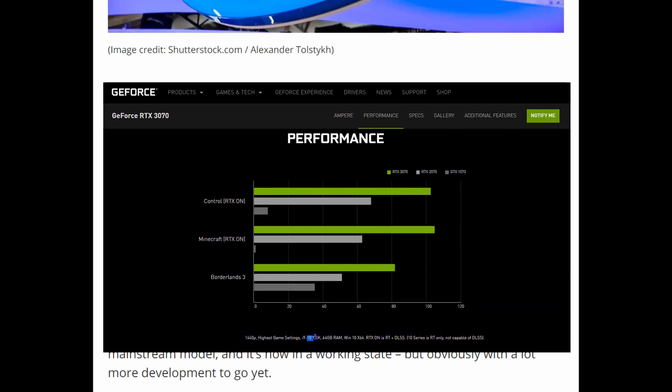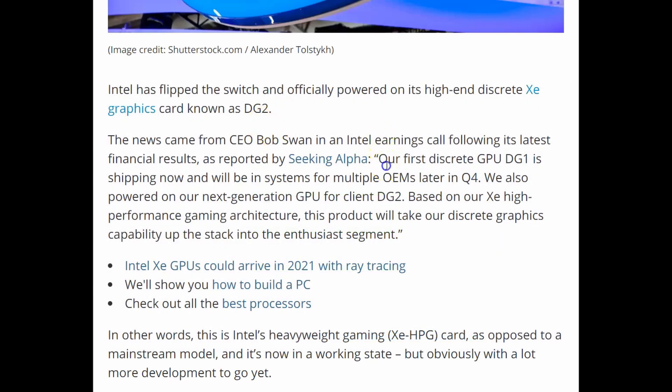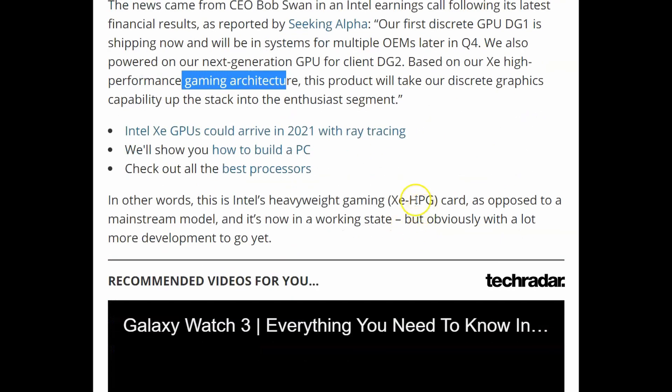Intel is pretty new to the dedicated graphics card market, so that's actually pretty awesome. Our first discrete GPU, the DG1, is now shipping and will be in systems for multiple original equipment manufacturers later in Q4. And we also power our next generation GPU for client, the DG2 — that's the second generation of the XE graphics card — based on our XE high-performance gaming architecture. This product will take our discrete graphics capability up the stack into the enthusiast segment. This graphics card is going to be awesome.